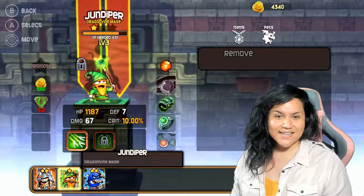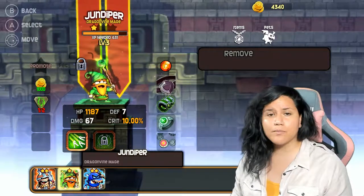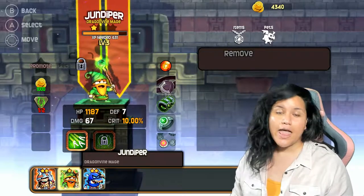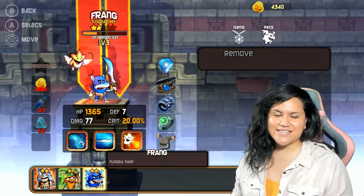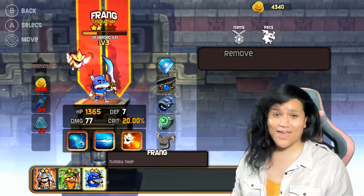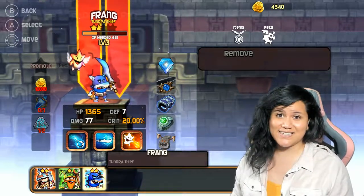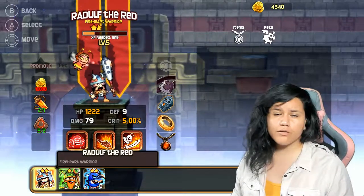Let's check out the heroes. Here we have June Dipper, a dragon-buying mage. He is green — weak to red but more powerful than blue. His level is pretty low so he has only one ability and no pet, but he does have accessories to equip. This is Frank, Tundra Thief. His color is blue, so he's weak to green but more powerful than red. Compared to June Dipper, he has three abilities and a pet. And here we have Radoff — he is red, weak to blue but more powerful than green.